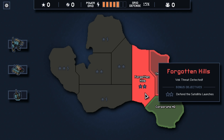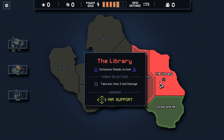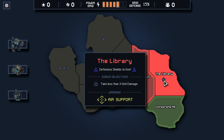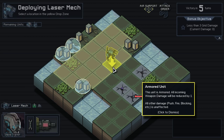We got the Library and Forgotten Hills. The nice thing about the Library: defensive shields are active, and we want to try and take less than three grid damage. That's a pretty easy bonus objective. It could go nicely with Shield Mastery — if we let them hit the buildings that are already shielded, that's pretty good. Maybe we try to get that on this mission. Take less than three grid damage, and there's air support.